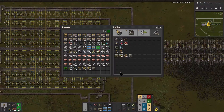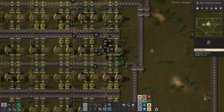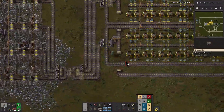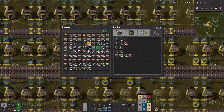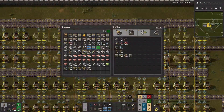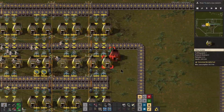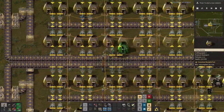For now we're going to let the bots place everything that they can. We'll probably help them out with some of the belts because that is something that is easier for us to do and doesn't take a lot of concentration. Let the bots do the stuff that takes more finicky work like power poles — I'll do the furnaces, you guys do power poles and inserters.